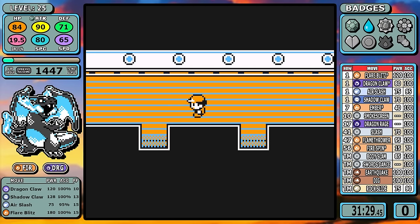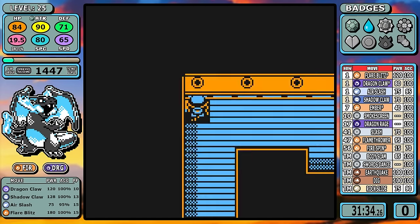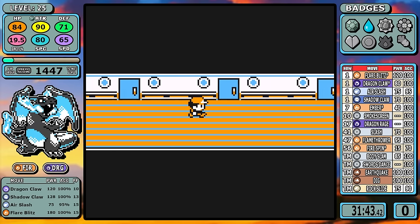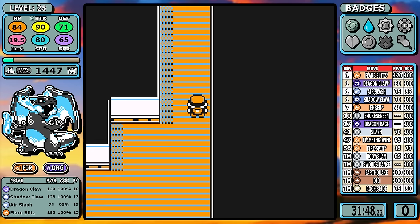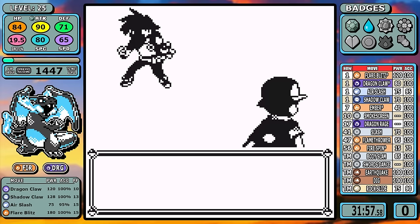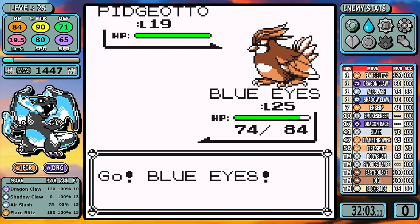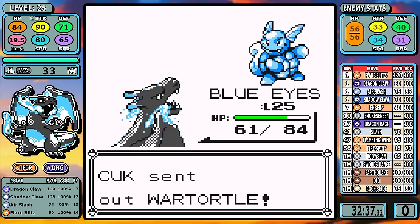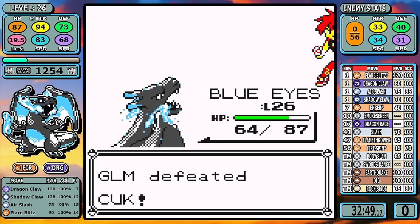On the SS Anne I'm skipping everything — Body Slam is not needed, and Air Slash kind of fills Body Slam's role when Shadow Claw can't be used. I'm also skipping the Rare Candy, so it's straight down to business. Rival 3 is a near-exact duplicate of Rival 2. I use a Flare Blitz opening just to ensure no Sand Attacks slip through, and everything else falls down pretty easily.